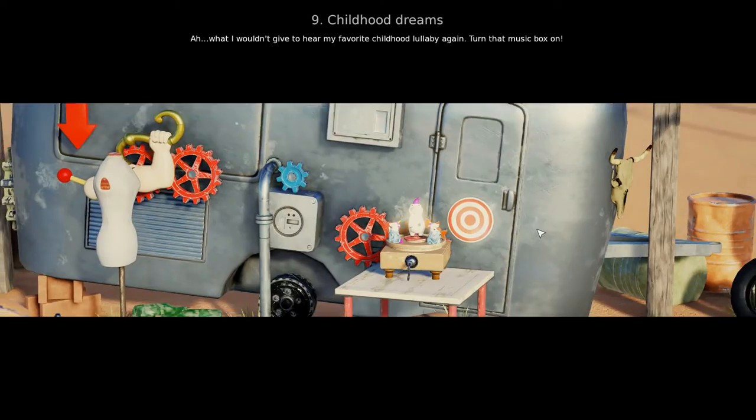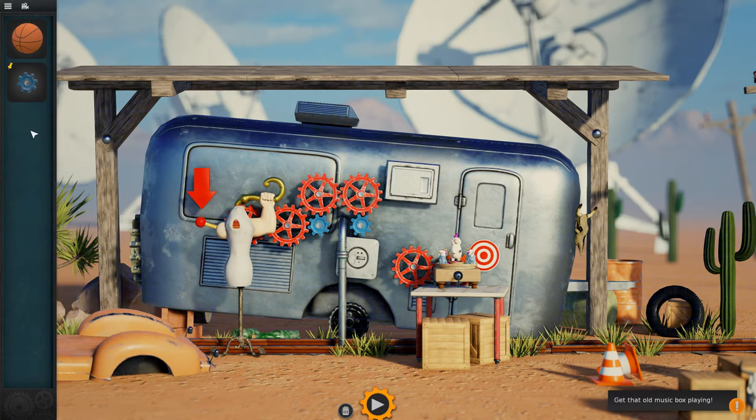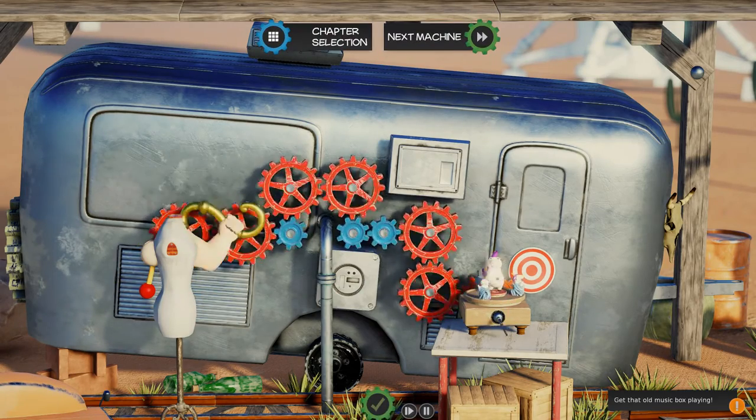Level 9: Childhood Dreams. This introduces gears, and gears are pretty cool — they allow for a lot more complex machines. We need to build a series of gears that'll power this little music box. Let's put a spinning gear here, a blue one right there, another red one here, and another red one. Now they're all connected, and once this starts cranking around, this music player will start playing. All I have to do is put a basketball here to start the machine. Victory! That level is pretty easy.